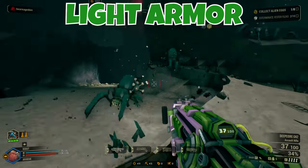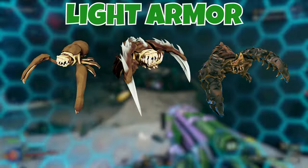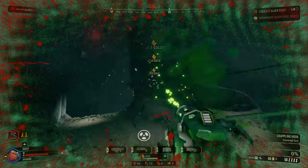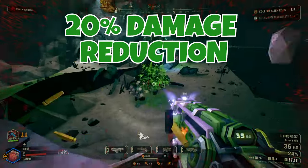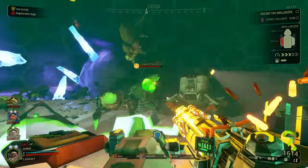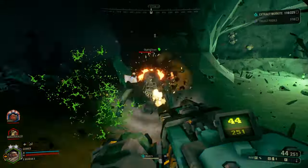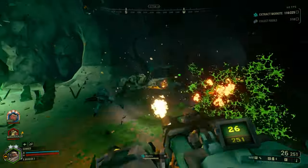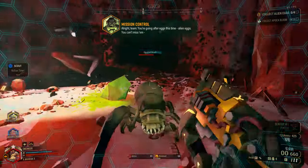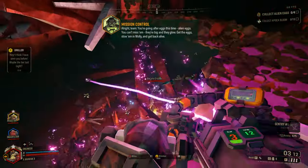Light armor is used by a majority of the smaller enemies that you will encounter — standard grunts, slashers, most parts of the guards, as well as the various spitter variants all have light armor covering them. This armor simply gives the affected enemy a 20% reduction to incoming damage to any area that is not a weak spot. What that means is that if you have armor breaking on your weapon and don't hit an enemy weak spot, then you will simply be doing the max amount of damage possible to that particular location.